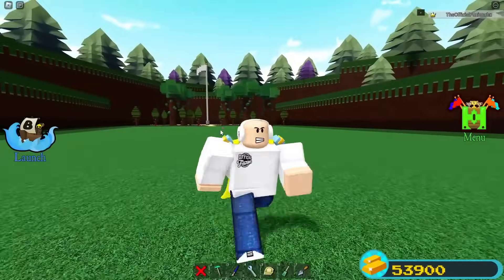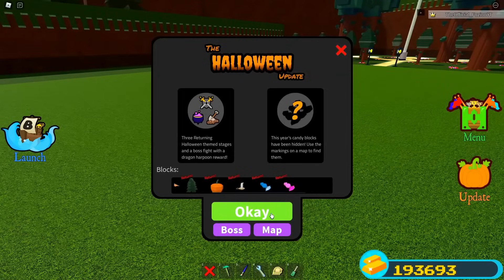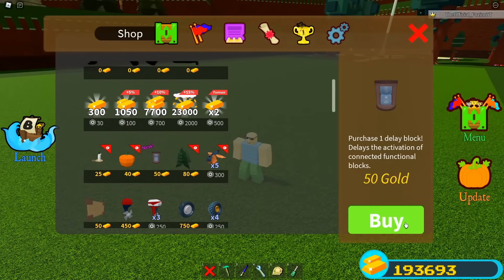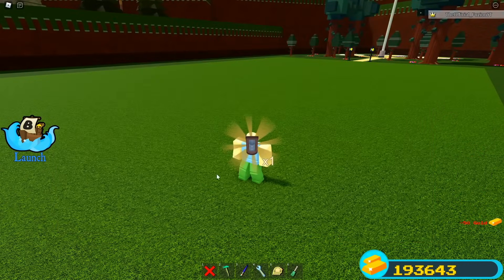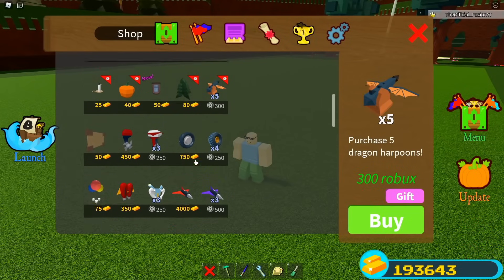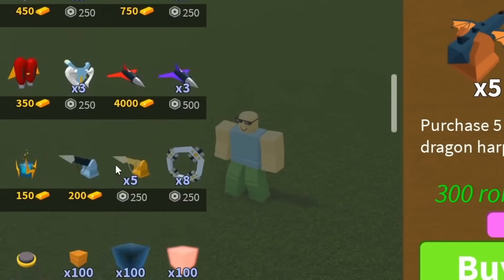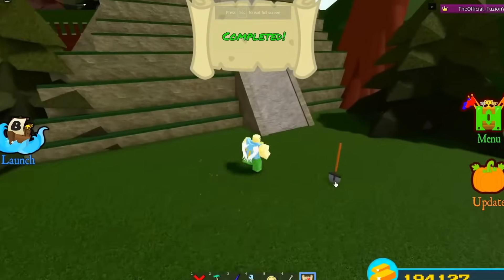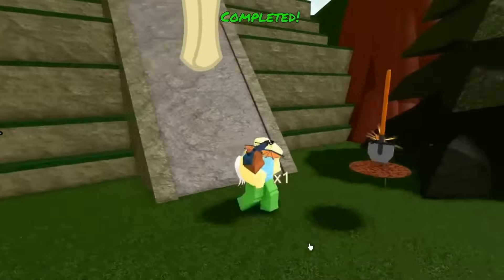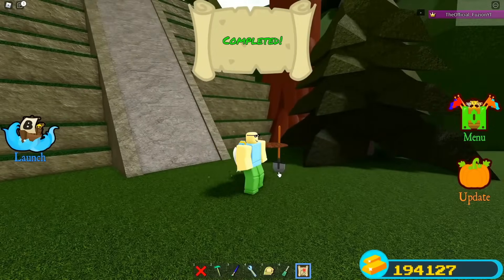You're probably wondering how to unlock the dragon harpoon. We're coming up on the Halloween update for Build a Boat for Treasure — Halloween updates are usually my favorite of the year. The dragon harpoon is added to the shop for a limited time during that event for 300 Robux for five. But there are also ways to get it for free: hidden around the map are dig locations where you can use the shovel to dig up treasure, and you can literally dig up dragon harpoons completely for free.